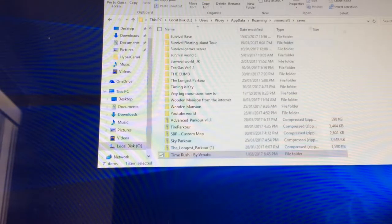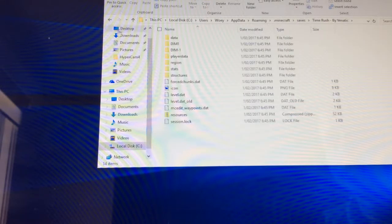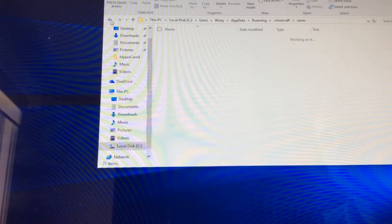This is basically all of your worlds that you've made in singleplayer. What you're going to do is drag it into this folder. You can even click on it and it's got all this data — DIM1, player data, region, status, structures, resources. This is basically all the things that you've got. But don't worry about that, just press the back arrow.